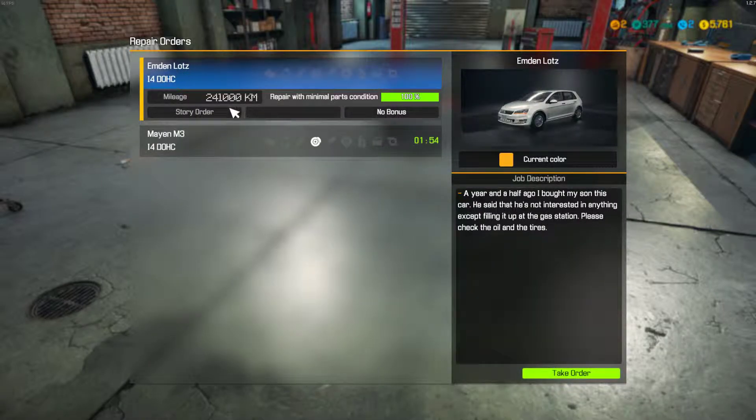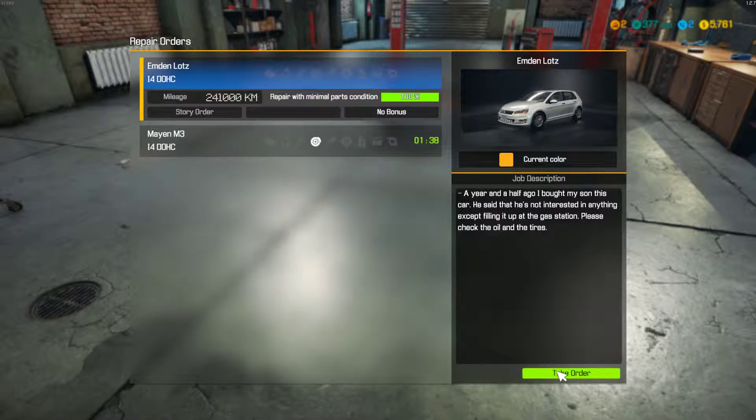Let's do this story job for the Emden Lots. 'A year and a half ago I bought my son this car, he said he's not interested in anything except filling it up at the gas station. Please check the oil and tyres.' Well that sounds easy enough, pretty straightforward. So we'll take that.